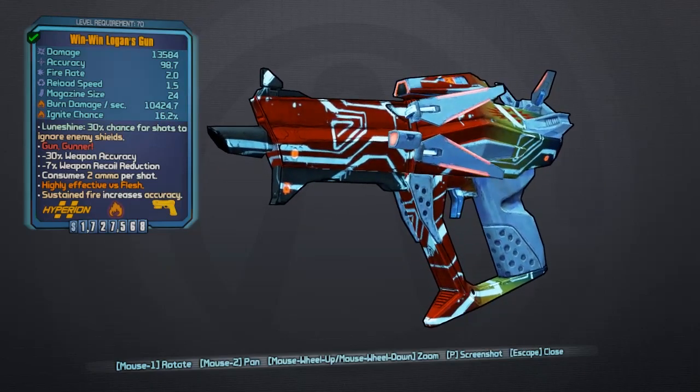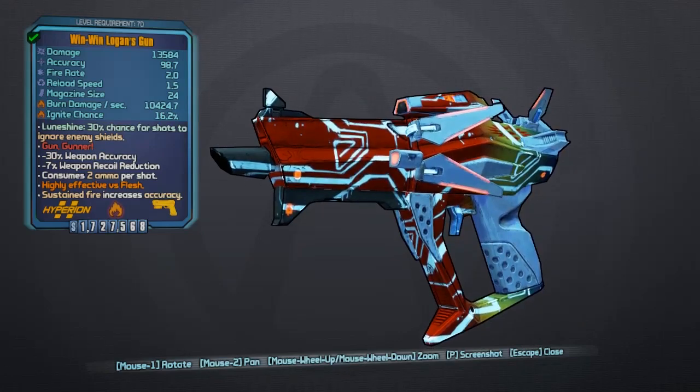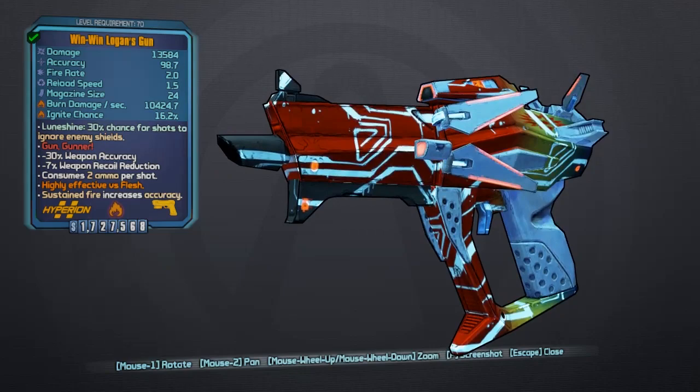Rounds explode once on contact, then continue travelling if they have not struck an inert surface like a wall or ground. Once they strike an inert surface there is a small delay followed by a small second explosion. Rounds qualify as rockets for the purpose of shield absorption. The weapon is a variant of the Hyperion Vision from Borderlands 2 with a standard Hyperion barrel, though functionally it is an E-Tech spiker with an added penetration ability. Unlike a standard spiker, the rounds explode instantly on contact. Shots that hit enemies do normal damage, however upon hitting a surface the projectile detonates 3 times in rapid succession, dealing the weapon's damage on each explosion.